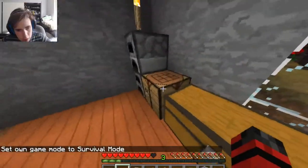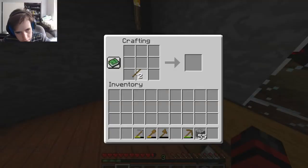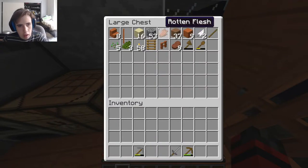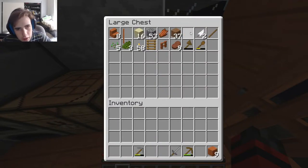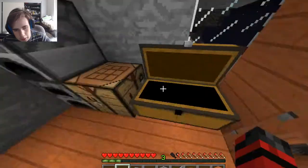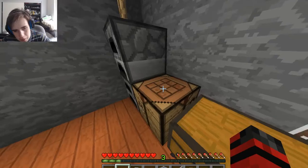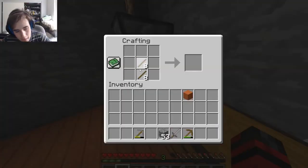I may need to make a sword just to keep myself safe. Boom — stone sword. I'm going to carve that bad boy. Actually, let's make an axe because I'm going to need some more wood and I'm running out. That's all my wood. So I'll be able to make it over to the next island, I'm pretty sure. Maybe next episode we'll get into that.